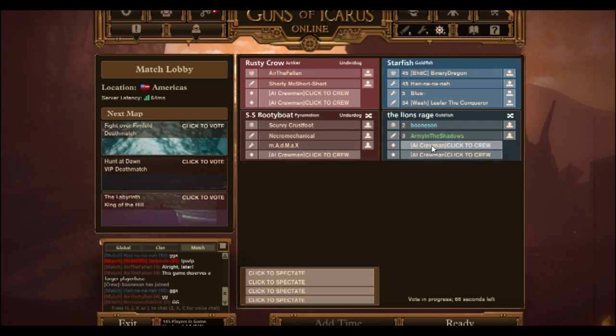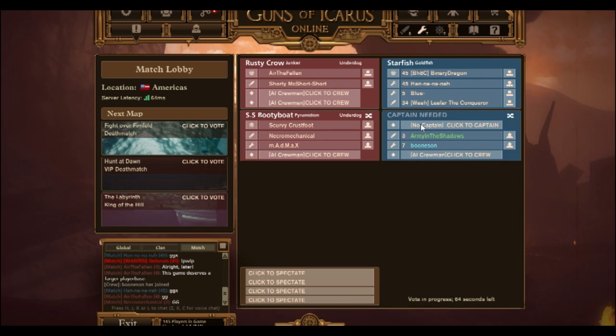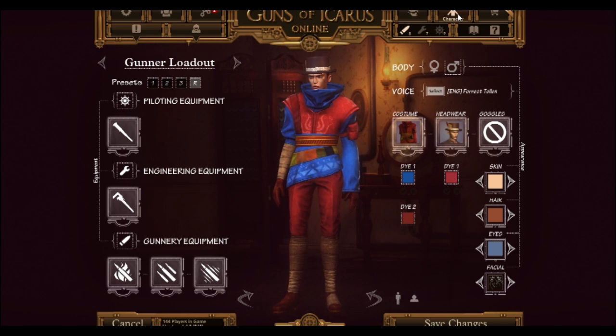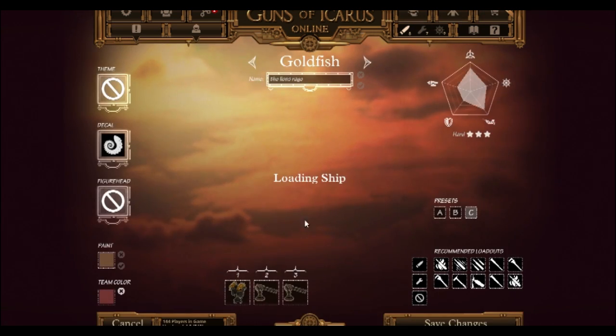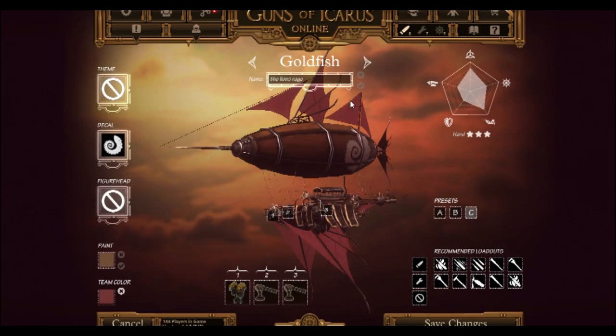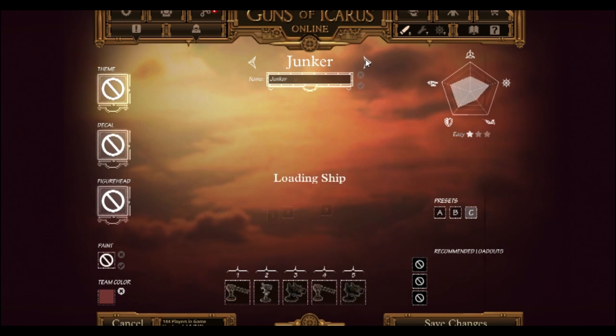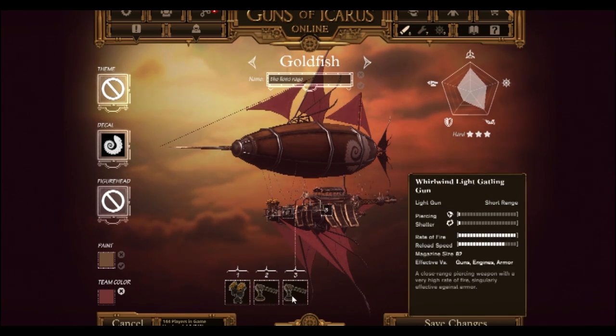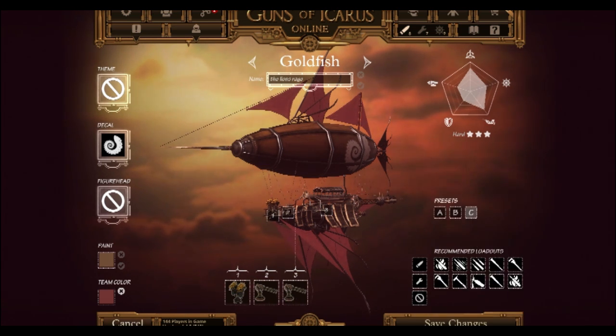Click up top to where it says 'no captain' — there you go. I will be a gunner. As a captain you automatically have to be the pilot. You can change it but it's not recommended. You can change your boat by the way, like you could change anything on your boat — the guns, anything.